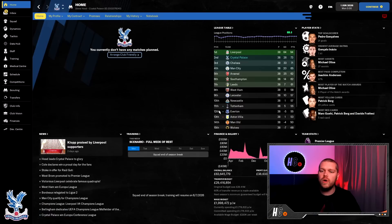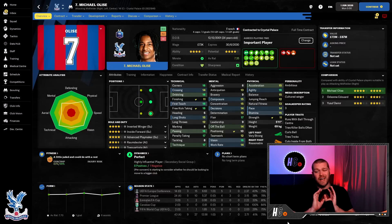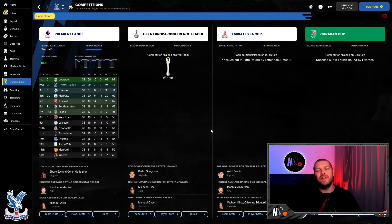Pedro Goncalves had a very good season — 21 goals from central attacking midfield. Inácio had the highest average rating, justifying the spending on those two Sporting players. Olise is really coming alive now with four caps and two goals for the French senior national side. His attributes look absolutely ridiculous — good on both feet, really high dribbling, high corners, good passing and technique. Nine goals and 27 assists in the season — just getting better and better. We go into our fifth and final season back in the Champions League after finishing second in the Prem.